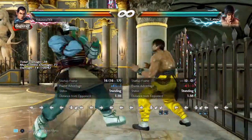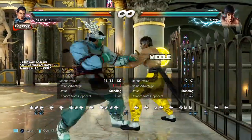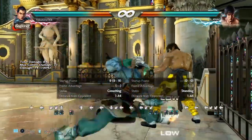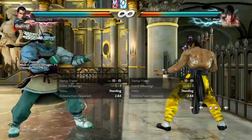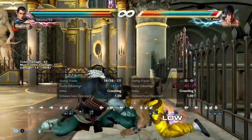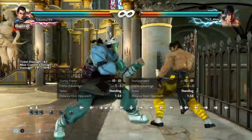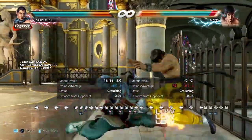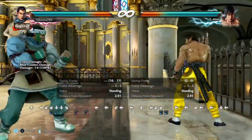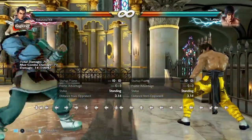Down-back 3 is plus four and leaves the opponent in crouch, meaning they can only step and walk in one direction. This makes while-standing 1,2 uninterruptible, which is very annoying since it can be delayed for some time — you can catch them on the delayed third hit and wall splat. From here you can also do full crouch 1 or while-standing 4.